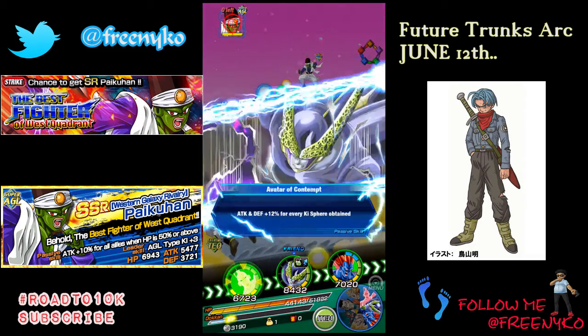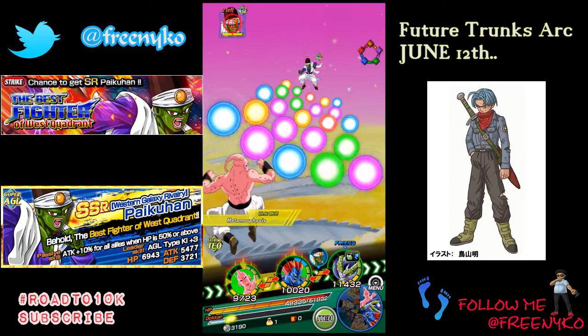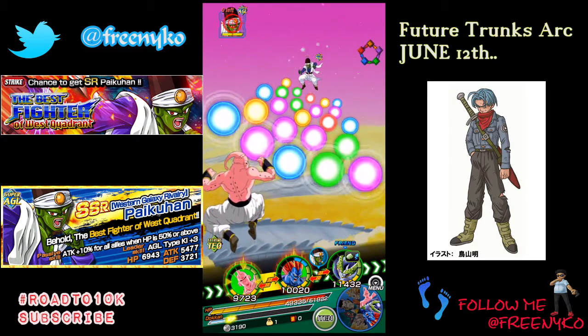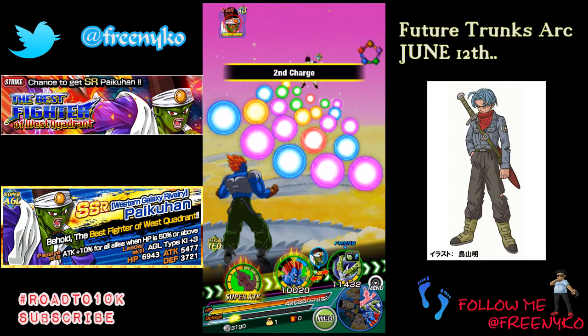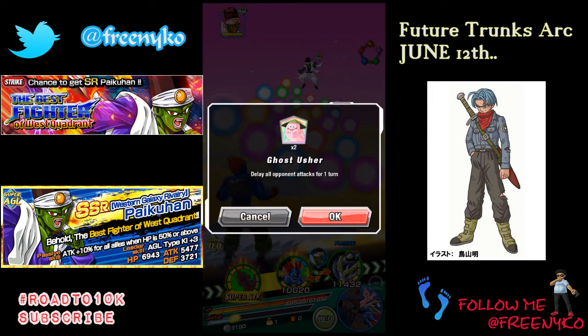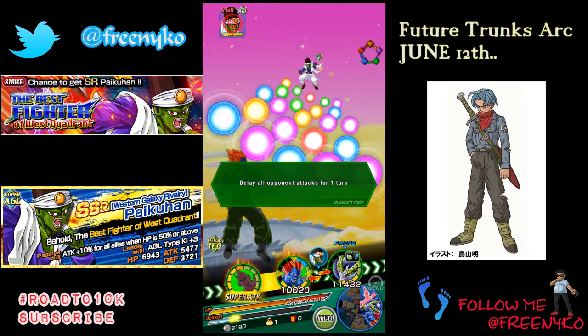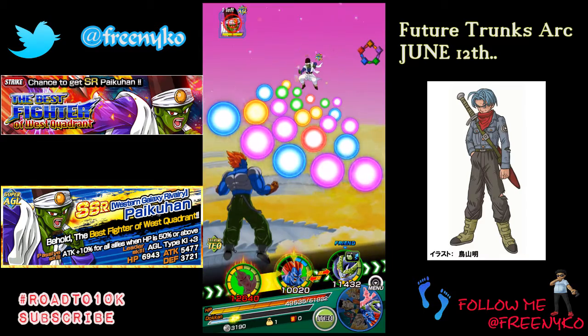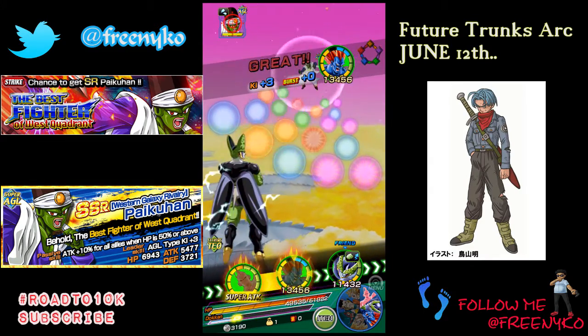Yes, look at this. If you get Super Boo on the first turn he's gonna kill him anyway because SA10 extreme. Make sure you use Ghost Usher on the first turn — this Pikkon loves to get fast the first turn, doing like 30k damage.